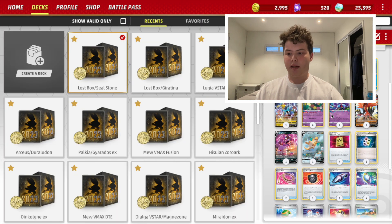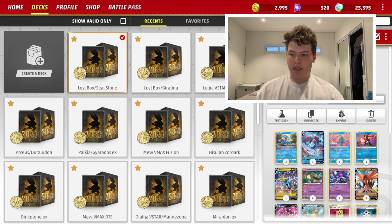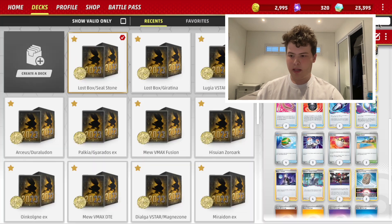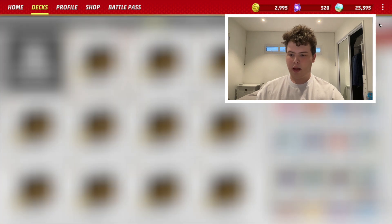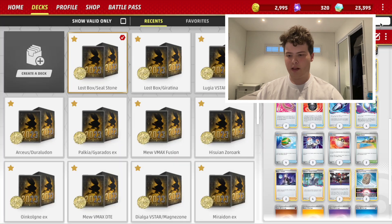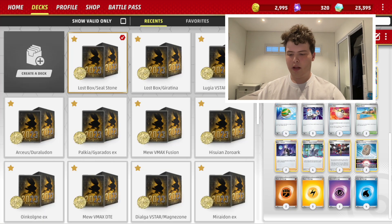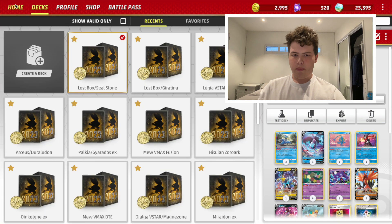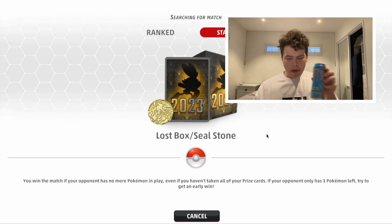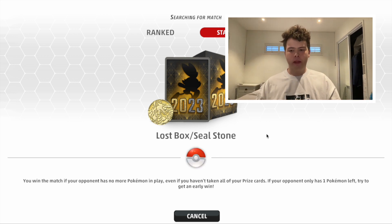Some variants do play Zacian V, but it doesn't work with Sky Seal Stone. We also have stuff like Battle VIP Pass, Beach Court for free retreat — you've seen this card in Miraidon — and Colress's Experiment: look at the top five cards, put three of them to hand and the others into Lost Zone. And we've got Escape Rope to switch out things like Cleffa and all that.